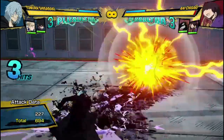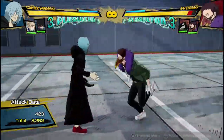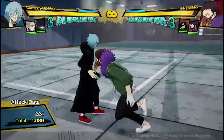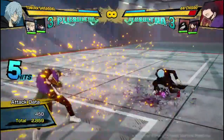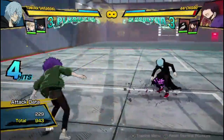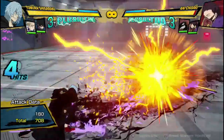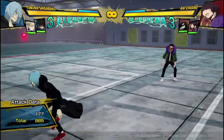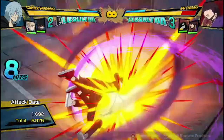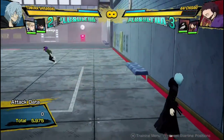It does less damage the further away they are. You were seeing it was only doing like 900 or 9,000, but up close it can do 3,000, which is a lot better. The damage can change a lot — it's very unreliable. Sometimes 3,000, sometimes 1,000, sometimes 800. But it's very good tracking, and it can be dash-canceled from almost as far away as you can hit it, for a full combo.